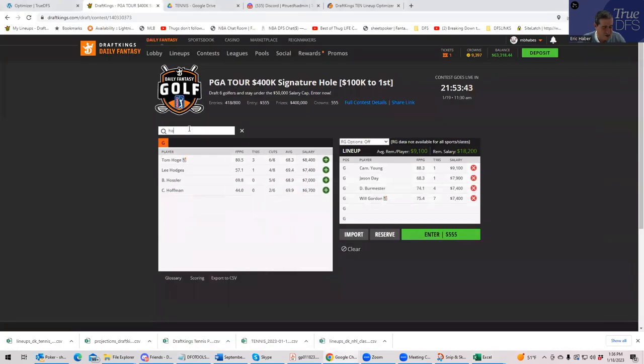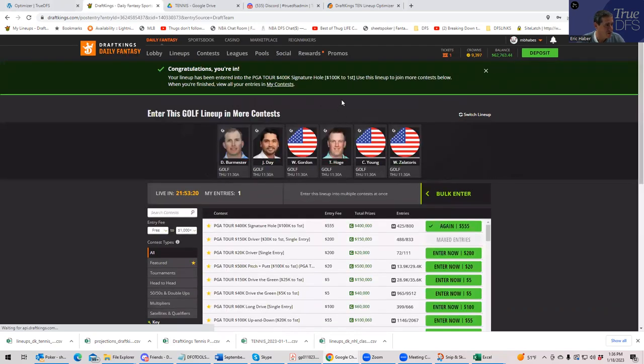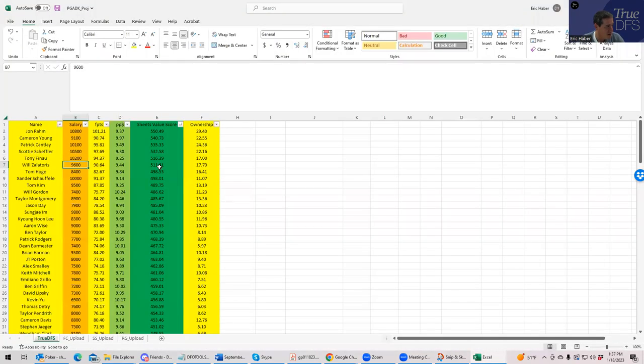We want to add Hoge and Zalatoris to the list. You could literally build a lineup just like this — we didn't run an algorithm, didn't use an optimizer, didn't even check ownership. But this is a legitimate process: look at the sheet, apply both screens, see what fits. It doesn't always fit this cleanly, but that is definitely a process for building lineups. Note that Cam Young is very popular, so these aren't contrarian plays — but it's still a way to build a solid lineup.